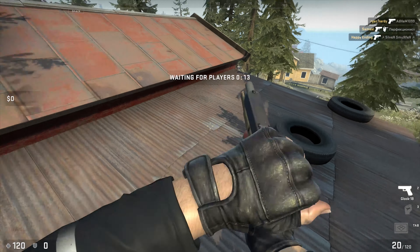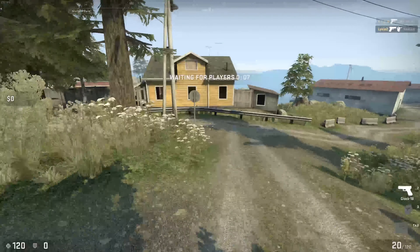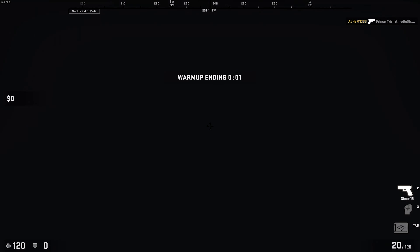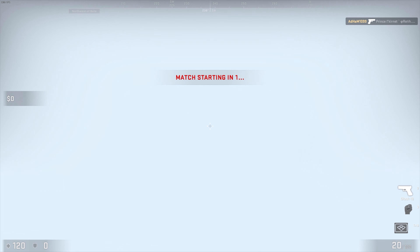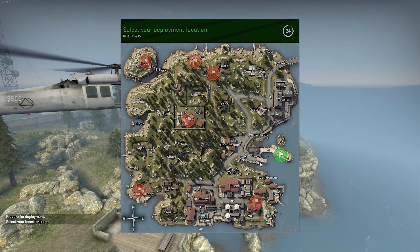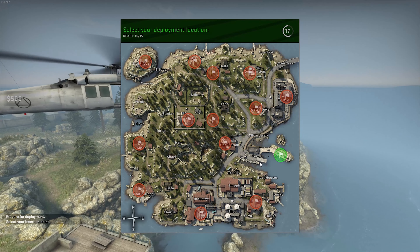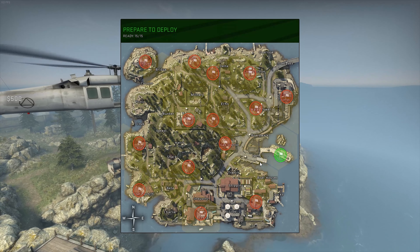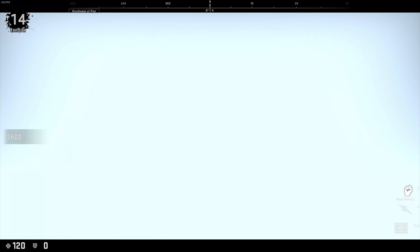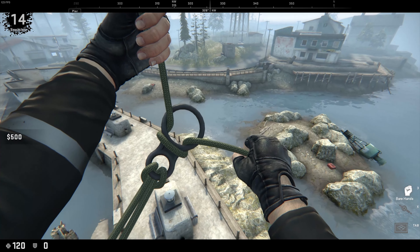I mean, we've got the vending machines in Fortnite — this seems like an interesting idea. I think I actually quite like this map; it seems to be quite small, but there only seems to be a small number of players. Let's pick a location to spawn. That's an interesting way to do it — it looks like everyone has their own sort of area that they can spawn in. See what happens.